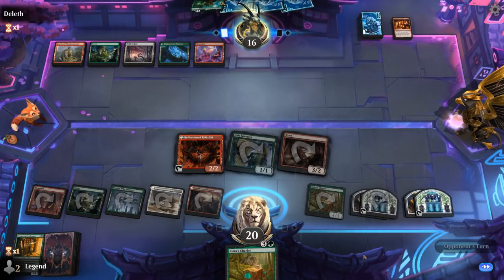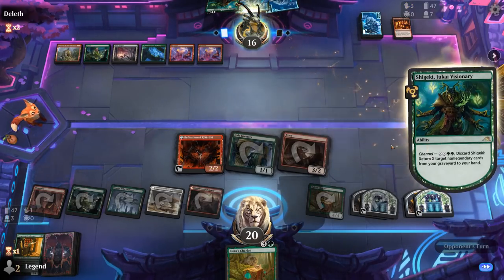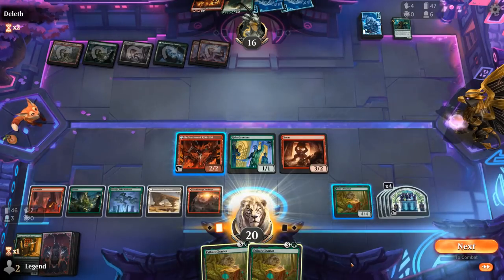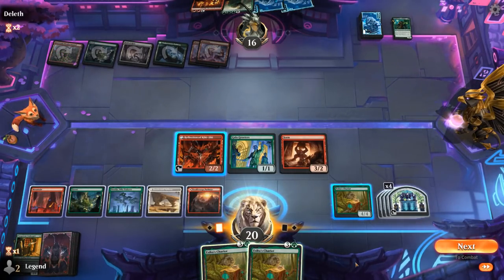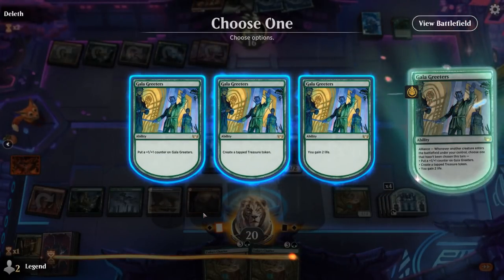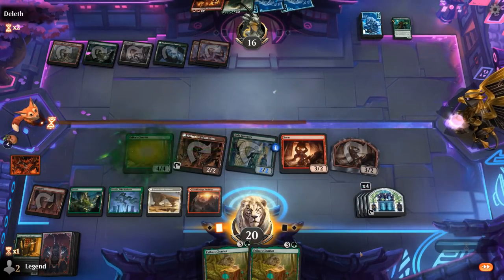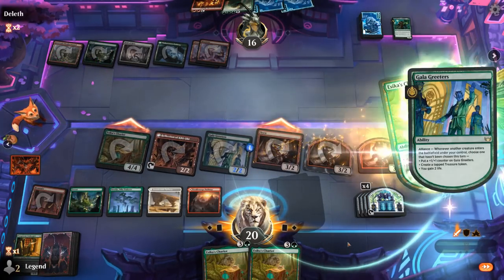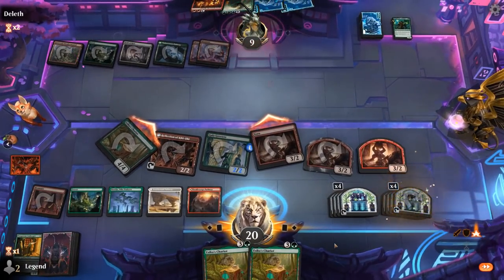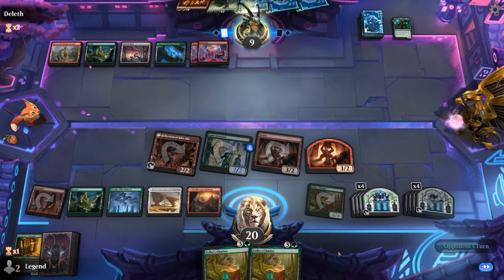Reflection of Kiki-Jiki is pretty fun with Gala Greeters. Opponent is looking at their graveyard, maybe planning to channel the Visionary. Goes for the sweeper and the 7-drop — opponent's going to try and wipe the board next turn. We want to keep our Chariot as a leftover. We'll copy Zorn, crew Chariot, attack, copy Zorn again, and then go for Treasure which will make quite a bit more. Pass it back — we've got eight Treasure, ready to go as soon as we find Stimulus Package or Magda.